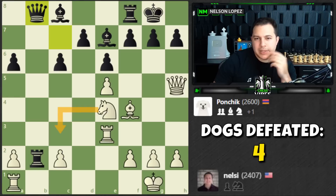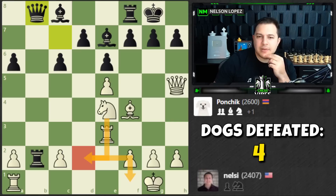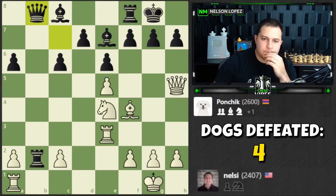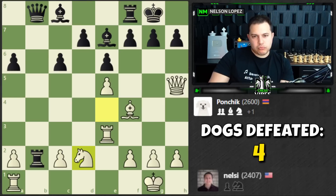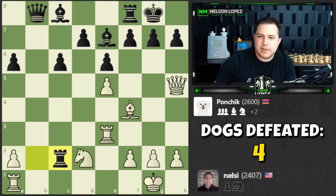I'll also go knight here with the idea of having this as an option as well — that looks pretty good. What I'm thinking is if I get the rook over here, how exactly does black stop that? Let's go with knight to d2. You can take that all day long — rook here, checkmate is the idea. H6, bam — checkmate is still the idea.